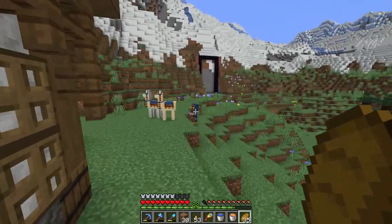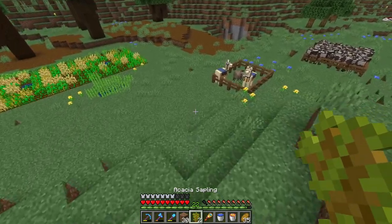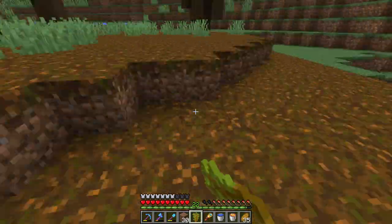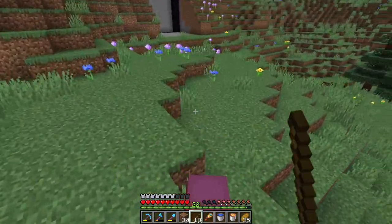Otherwise he'll be lost forever. The acacia sapling — we'll grab two of those, and now we no longer have to find a savannah biome. That's fantastic. Who knows how far away one of those might have been. I'm not 100% sure how common all of the biomes are now in 1.18 — I definitely feel like the rarities have changed. But anyway, Mr. Wandering Trader, your time has come.